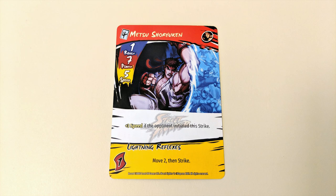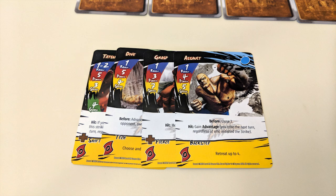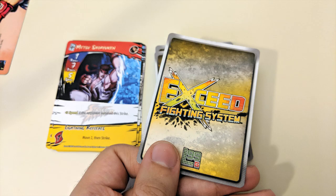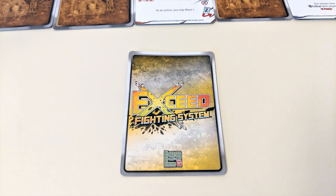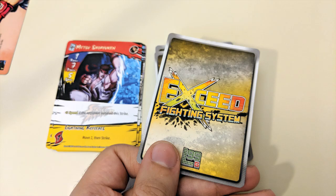You might also want to play one of your character's ultra cards during a strike. These are powerful cards with a cost in the upper left corner — a number and a card symbol — meaning when revealed you need to discard that many cards from your gauge section to pay for it. If you're unable to pay that cost, the attack is invalid, the card is discarded, and you draw the top card of your deck without looking at it and use that as your strike card instead. If this card is also invalid, keep drawing until you get one you can use.